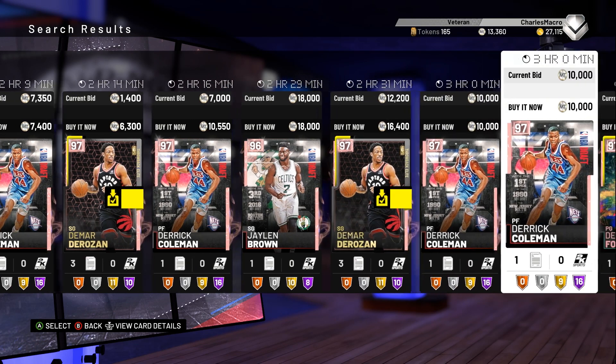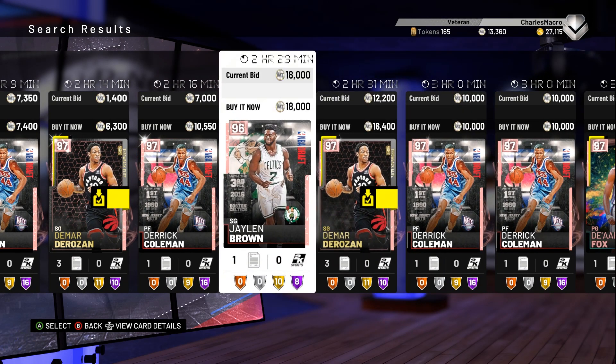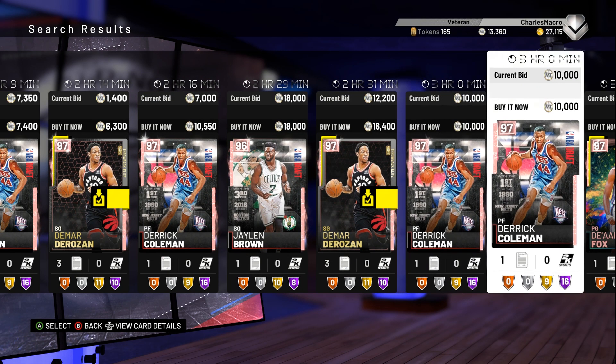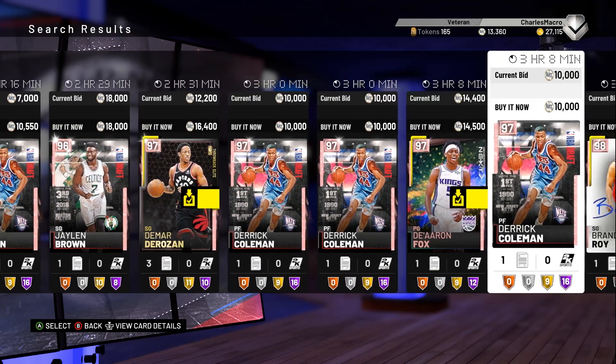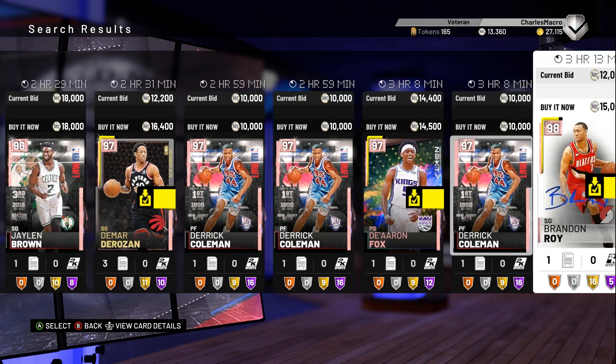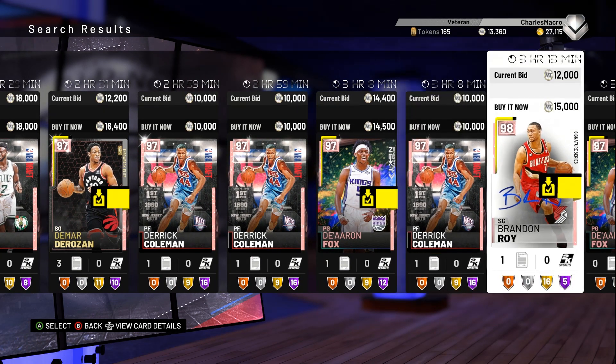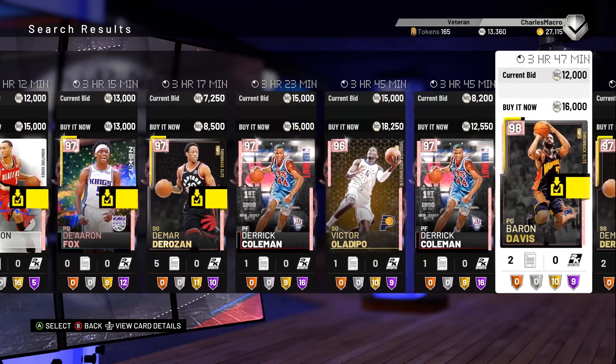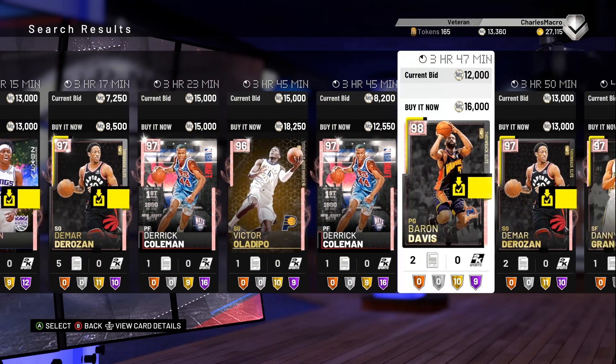Still got the DeMar DeRozan — that DeMar DeRozan is a great card at 6,300. Even this De'Aaron Fox, I've been running him off the bench. I picked him up for about 4,000 to 5,000. I got this Brandon Roy for about the same. Yeah, all of these cards, they kind of stay in the market. Baron Davis — I got him for about 4,500.